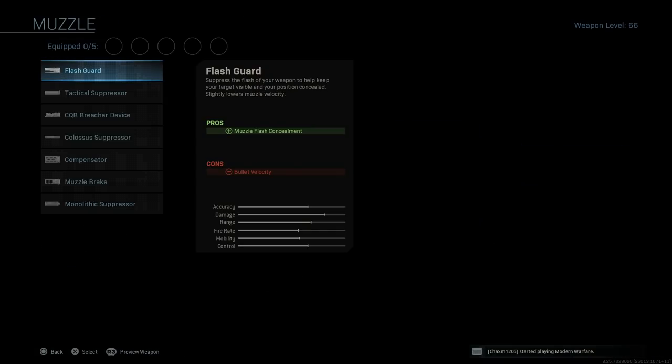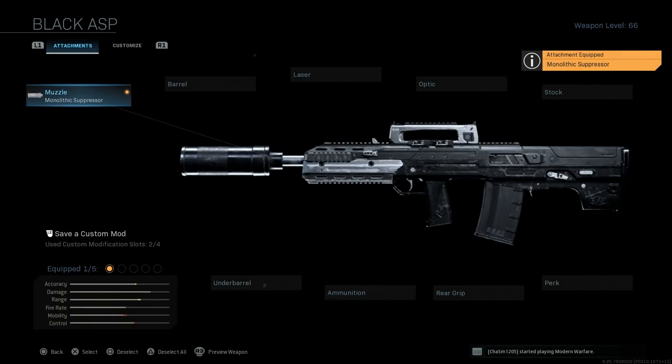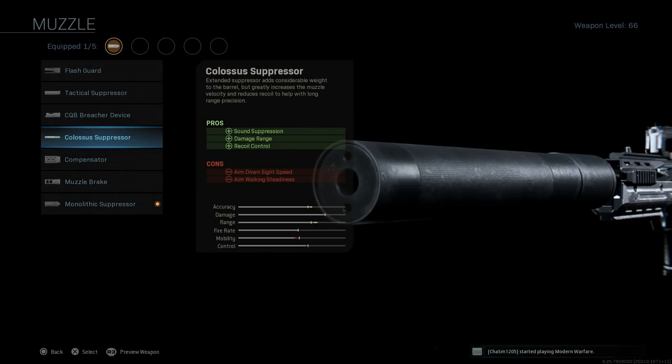Let's go ahead and build the weapon. We're going to throw on the monolithic suppressor, which assists with sound suppression and damage range. The cons are ADS speed and aim walking steadiness. We'll put that on. Also just to note, the Colossus suppressor is a real-life option for this weapon too. You get the same pros and cons, plus the addition of recoil control with that one.